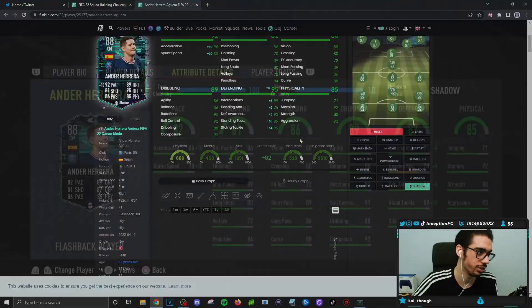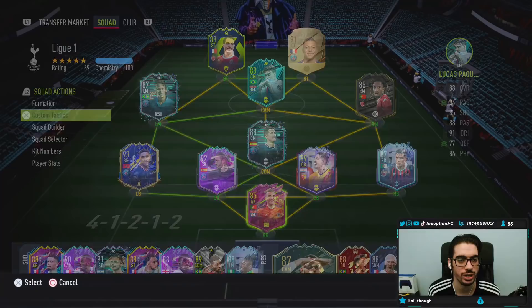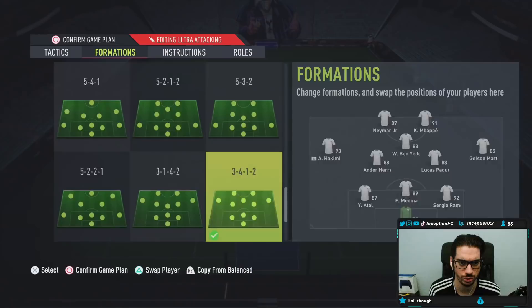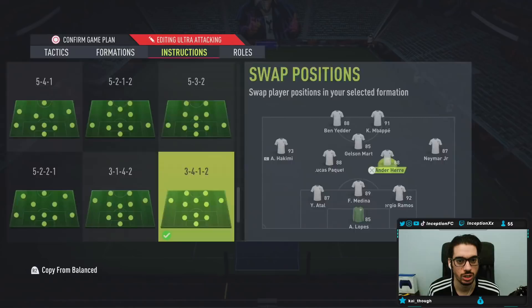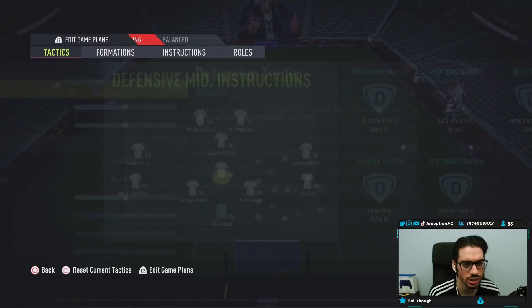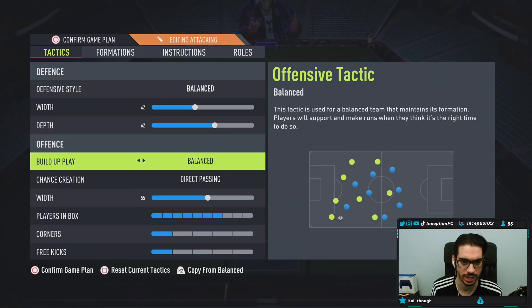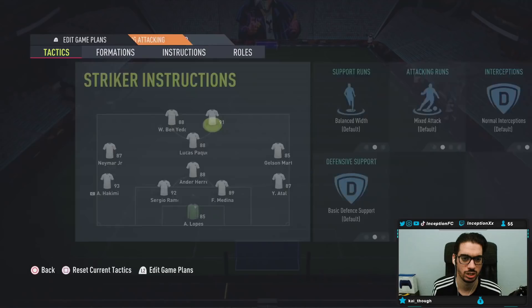With cards like this you mainly want to defend with them and see how they position themselves on the pitch. We're going to use a 3-4-1-2, though I've been using the 3-5-2 recently which is pretty solid. We just need to see how he plays in that midfield position. The 3-5-2 formation revolves around players not staying back while attacking, so they move freely across the pitch. The instructions are pretty basic - come back for these guys, stay forward for the CAM. Let's go try it out.